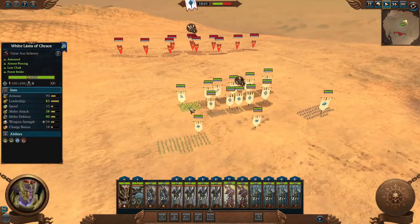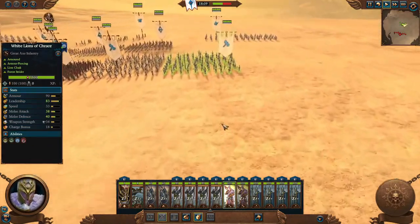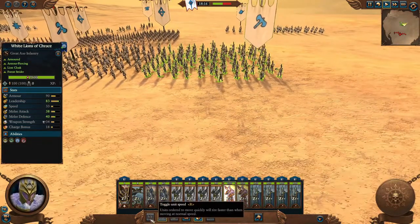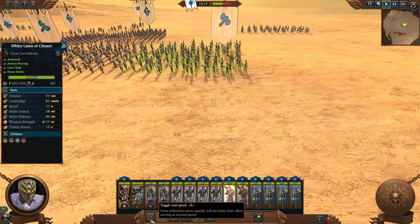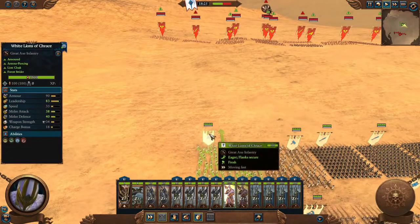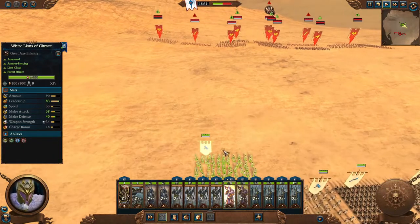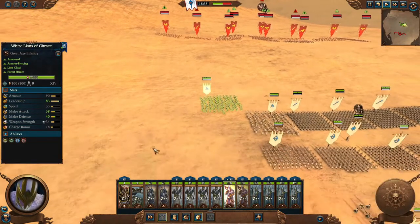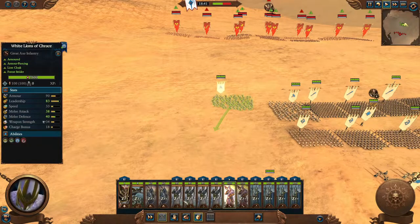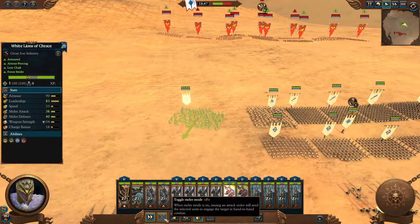I'll select the White Lion Chariots as an example. The first button is the unit speed toggle. When enabled, moving units will run; when toggled off, they will walk. Walking saves more stamina, which matters over long distances. By default when you click a move order they run, so you have to manually toggle it to walking and back.